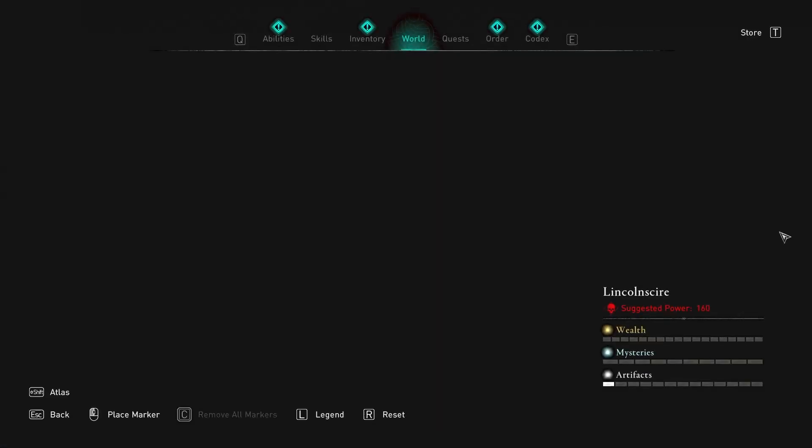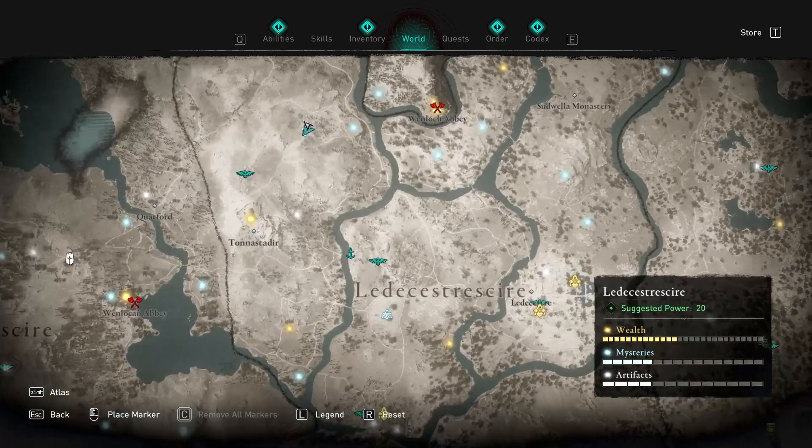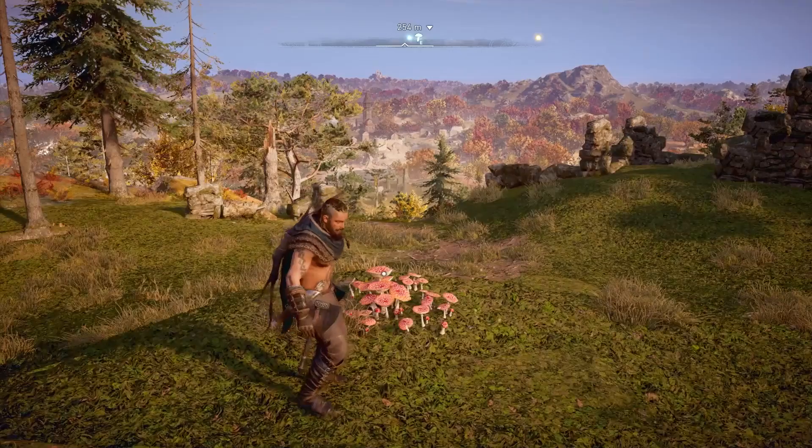Hey guys, welcome back to another Fly Agoric Hallucination Challenge here in Lead Chester Shire. You can see it's at the top left of your settlement located here in Lead Chester Shire, and there it is.